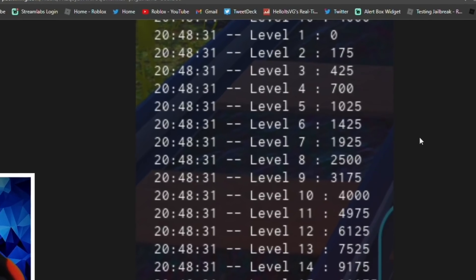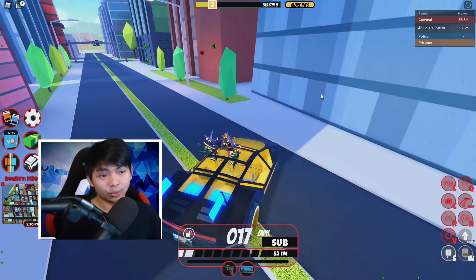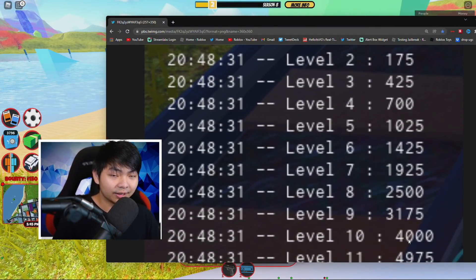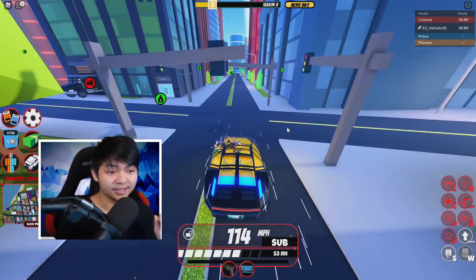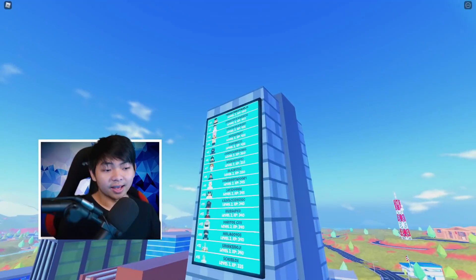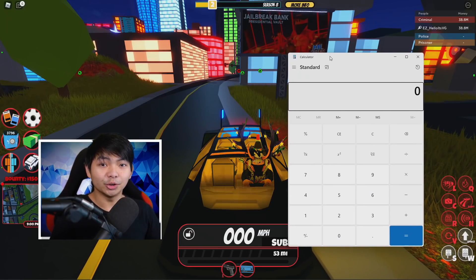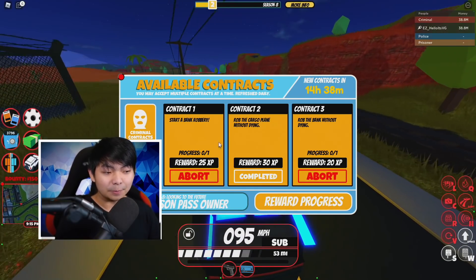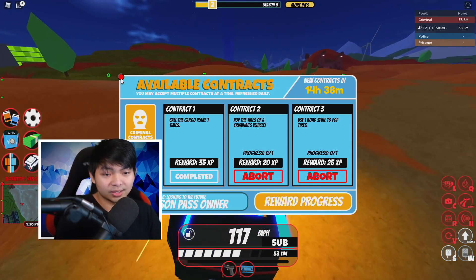This is the level system showing how much total XP you need to reach each level. From level 1 to 2 you need 175 XP — roughly around 7 contracts. So on and so on until level 10, which is 4000 XP total. But something is wrong on the leaderboard: this guy literally got 580 XP. If you do the math, 580 XP divided by 12 max contracts means 48 XP per contract, which isn't possible since you normally get 15, 20, or 35 if you're lucky.